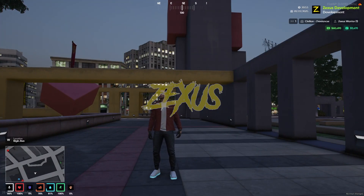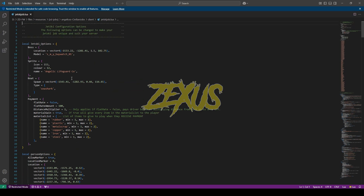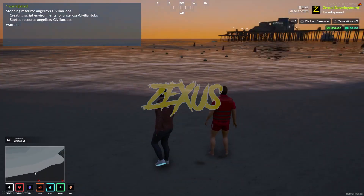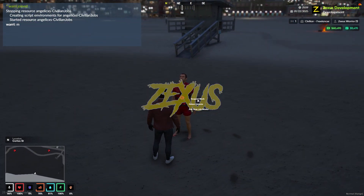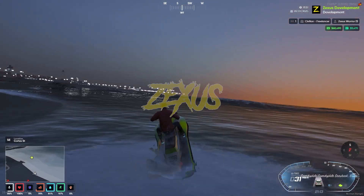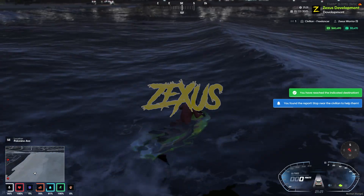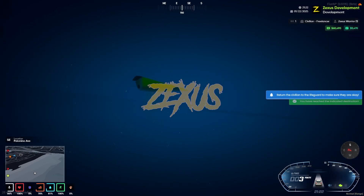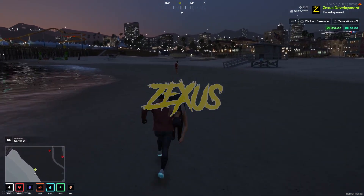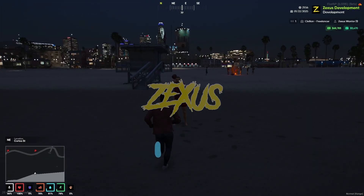Now let's check the jet ski job — which is the lifeguard job. Open jetski.lua. This has the boat tab — you can configure payment method, locations, and everything from here. Copy the location and teleport there. There's a boss man — click on request work. You'll get the jet ski. Go to the location and save the person from drowning. Pick up the person, return to the boss man, get out of the boat, drop them off, and then click on return vehicle.